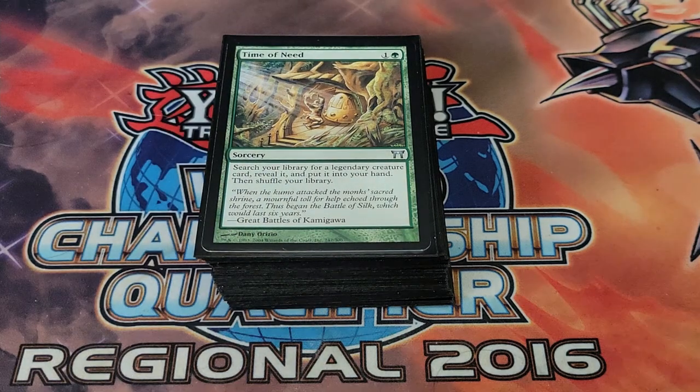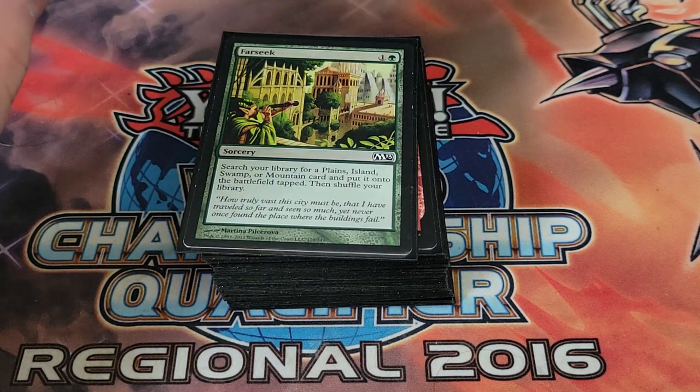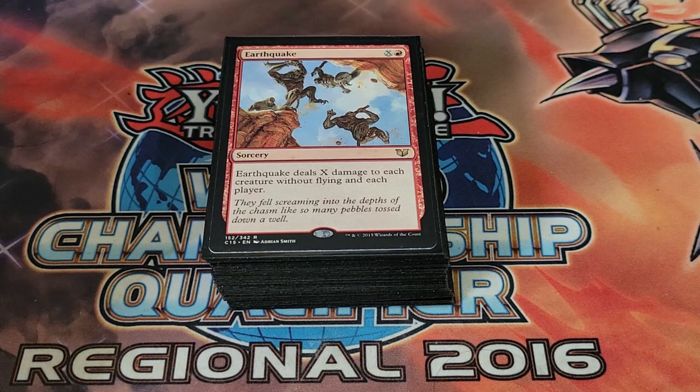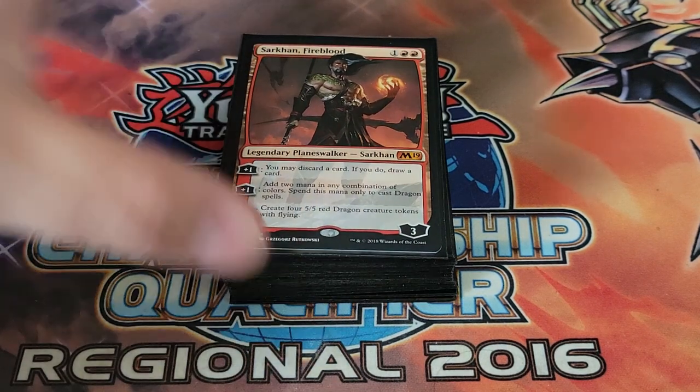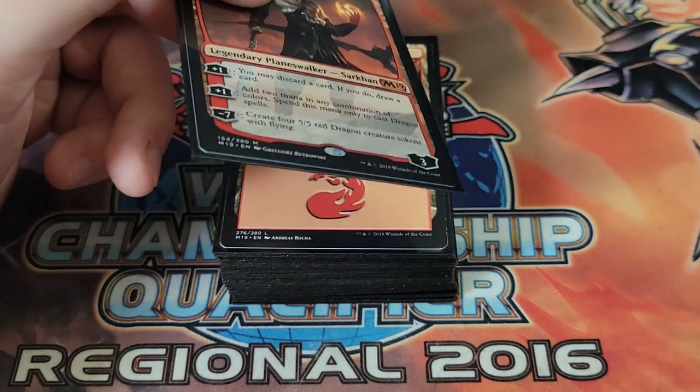Time of Need searches your library for a legendary creature and puts it in your hand. Farseek ramps and doesn't have to be a basic, so we can search out a dual-color land. Earthquake deals X damage to all creatures without flying and each player — nice board wipe that's cheap, gets rid of non-flying creatures while leaving our dragons intact, then we just swing for game. The only planeswalker in the deck is Sarkhan Fireblood — plus one to discard a card and draw a card, or add two mana in any combination of colors to spend on a dragon. I mostly use him for the extra mana rather than the ultimate.